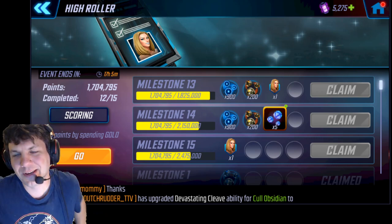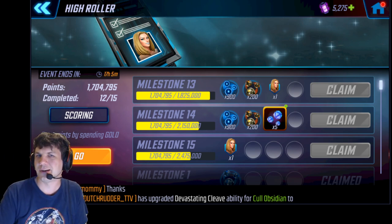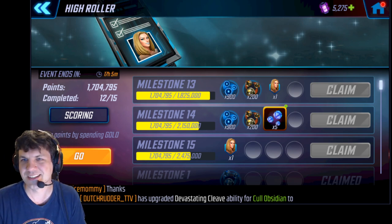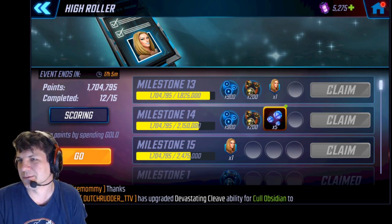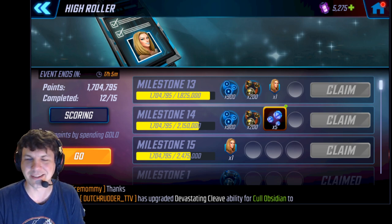Hey guys, it's time again to do another milestone calculator, and this time it is for Emma Frost, who is of course the lady of the Marauders, who will take your Alliance War defense to the next level.